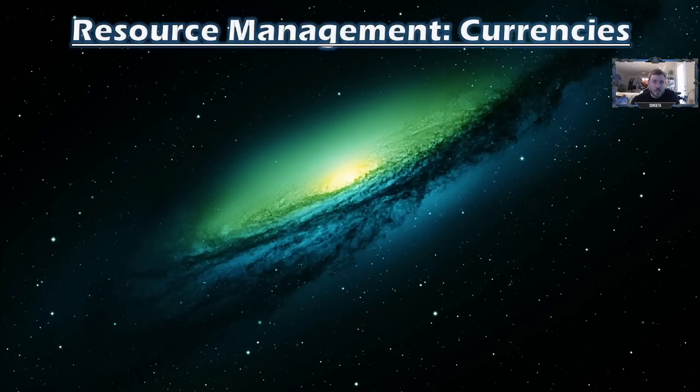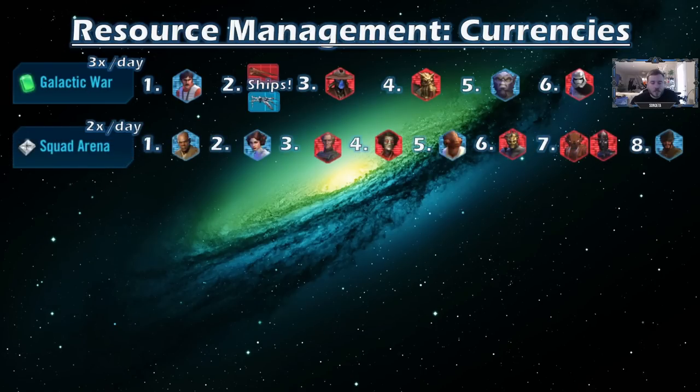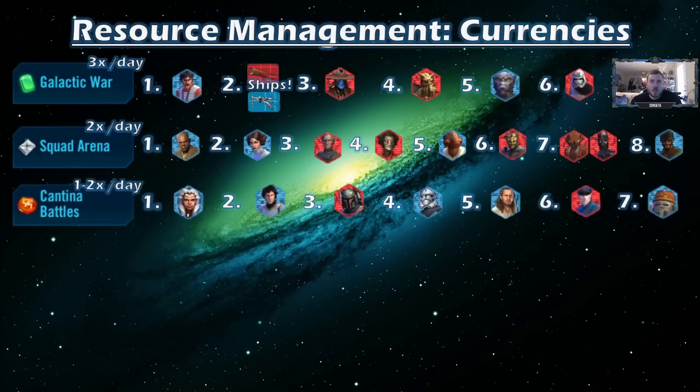Here's the resource management section with your various currencies. For the Galactic War Store, you want to try to clear your Galactic War every day — you can get three shipments a day if you finish it. Starting with Biggs and ships, just to get your ships going. Since we're not doing Phoenix first, we don't need to worry about Zeb. Poe of the Lesser is good for Geonosian, so you might want to switch up the order there. Mainly you want ships first. Then Squad Arena — if you're lucky and you climb a little bit each day, you can get two shipments a day for 20 shards. Starting with Mace and Leia for those early Yoda and Palpatine unlocks. Tarkin for ships. Savage Opress is going to be a one-man team later. And then IG-88 or HK-47, depending on how you're going.